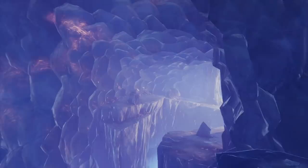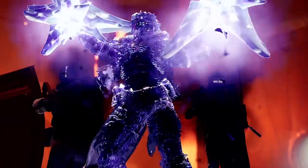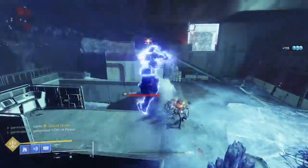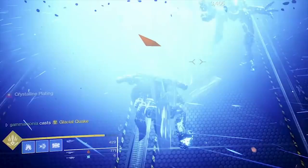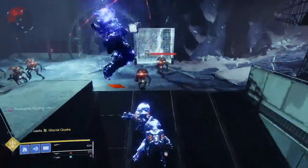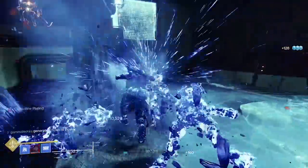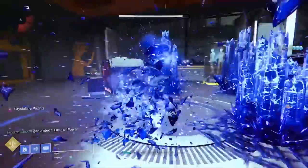Then we see some more footage of Europa. This is when we actually get to take a look at the UI. Our Titan pops his super, which is where he gets those big globs of stasis ice on his hands, and he does a slam attack which splits into three different directions. It actually states that he casts Glacial Quake. Notice Crystalline Plating pops up - I don't know if that's being pulled from a subclass or from an exotic. He's going in doing melee attacks, very similar to bottom tree striker, but with a large amount of AOE damage with every melee hit.